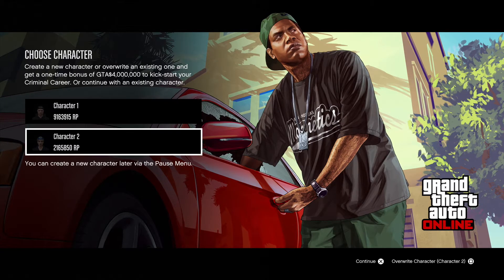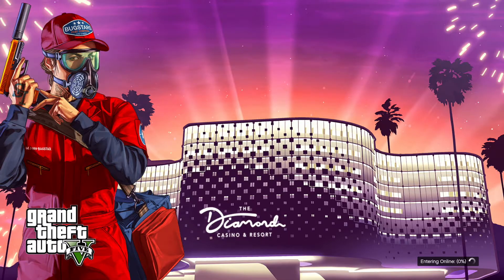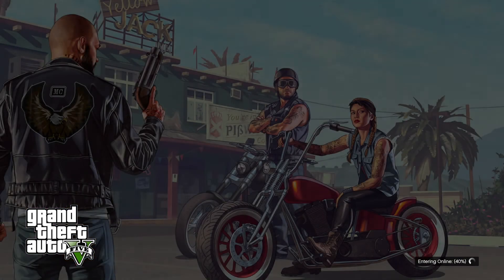Now you can go ahead and select your character. If you want to load with character number two, go ahead and do that, or you can load with character number one. It's a pretty simple process. You don't have to log in to your Social Club or anything — you can do it through your PS5 or Xbox Series X.